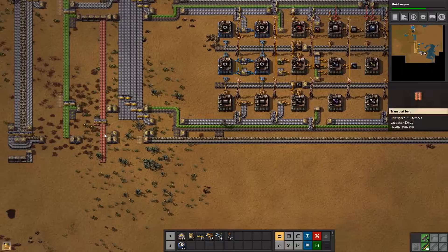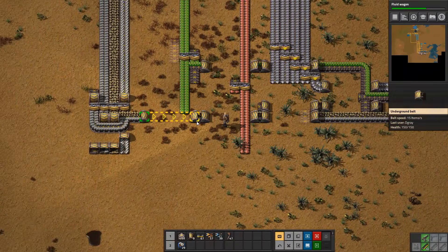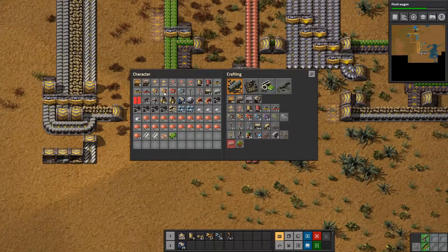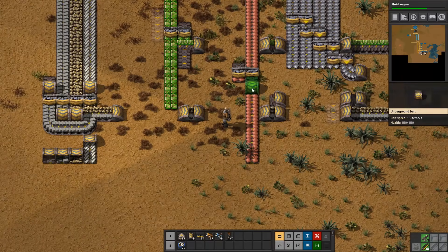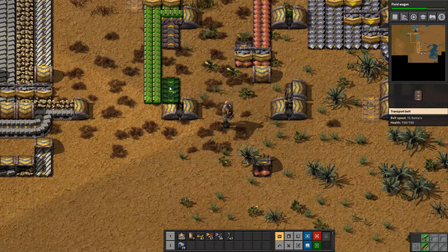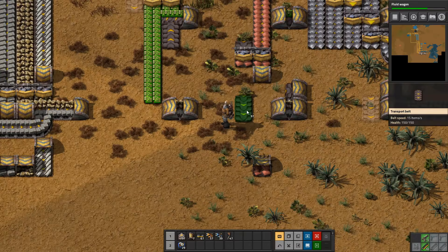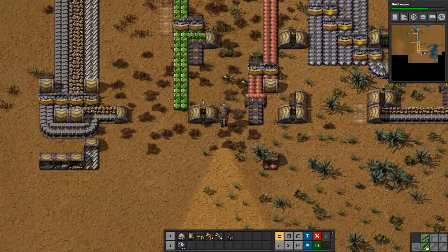That means we can hook up our copper and steel going in here, doing the same process of building. So jump here, just down here for now - then we will have steel coming in. Kind of need to do it here, and iron on the other side. Put this one in right here, and I'm going to show you a neat trick if you haven't done it before - you can do something called belt weaving.